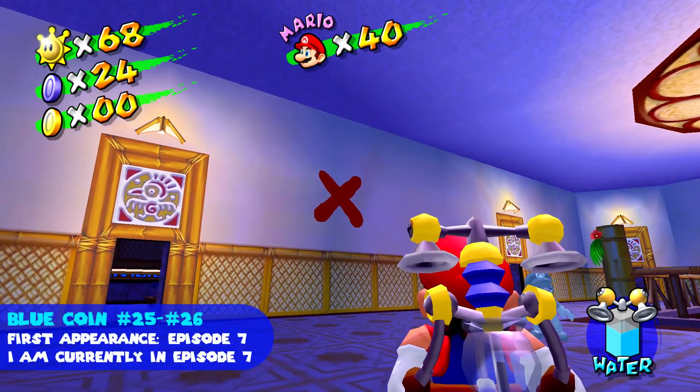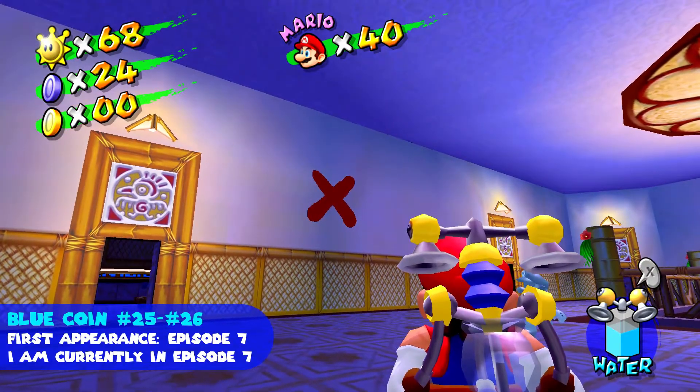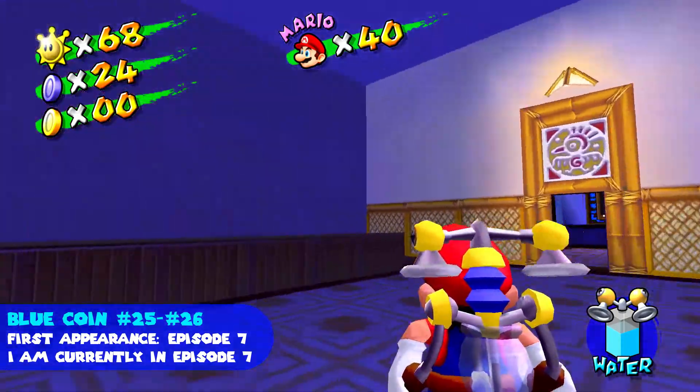Blue coins number twenty-five and twenty-six are both connected by an X on the wall. This is where the first X is — I'm on the top floor here, and there's the pool area.